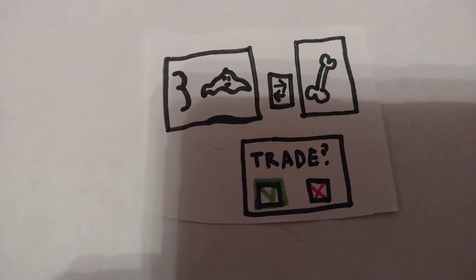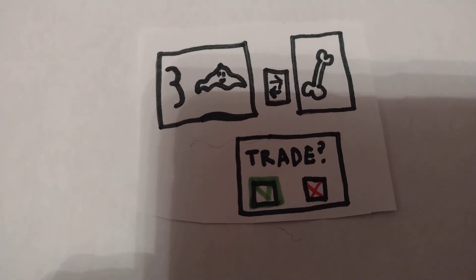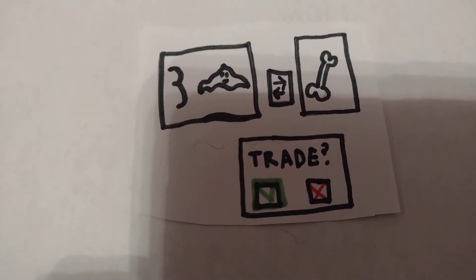Trade in your Calciums for unique game items, such as cement, bones, glass, toothpaste, plastics, and so much more.